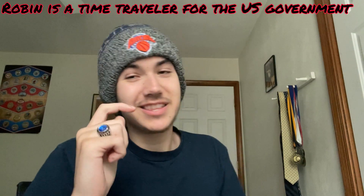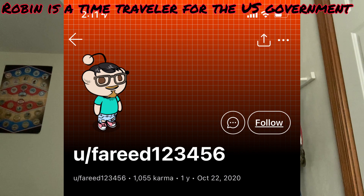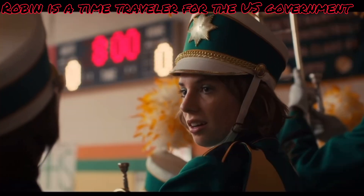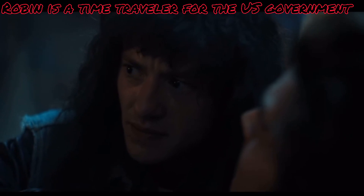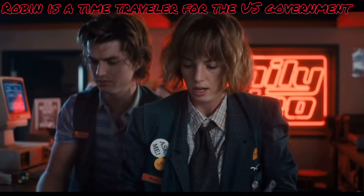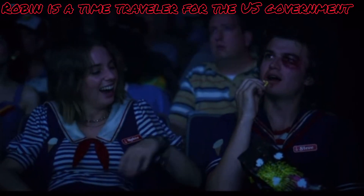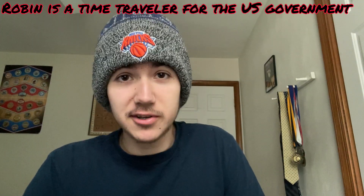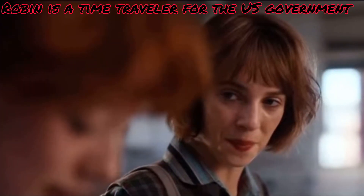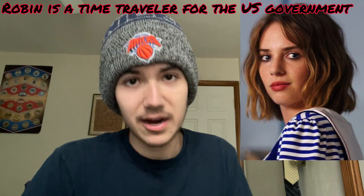Robin is a time traveler for the U.S. government — the complete opposite of the earlier theory. Credit to Farid123456 on Reddit for cooking up this one. Instead of being a Russian spy, Robin actually works for the U.S. government as a time traveler from the future. The points about no one remembering her from school yet having detailed information on Steve, Nancy, and Jonathan still apply. She's staying in the past because her mission is not yet accomplished, she's already seen the Back to the Future movies, and the theory even goes as far as to say she's faking her sexuality to avoid dating Steve in case it messes up the future.